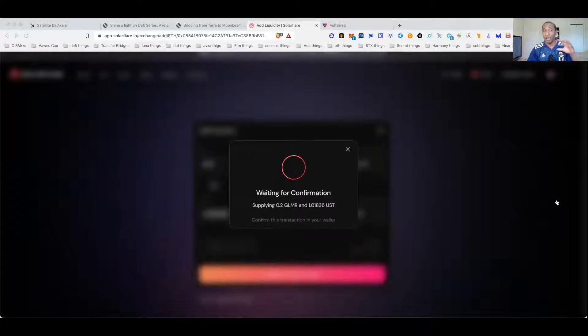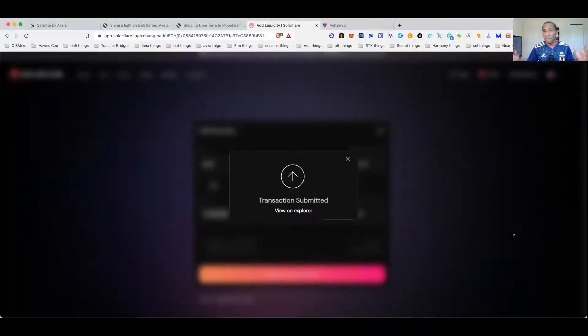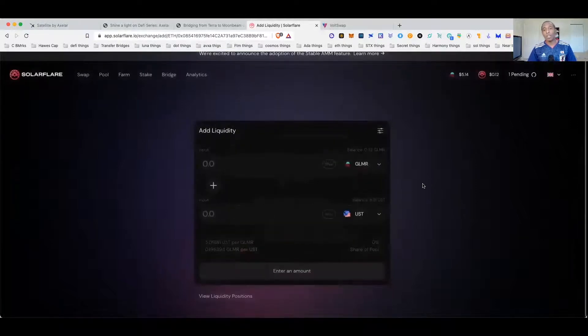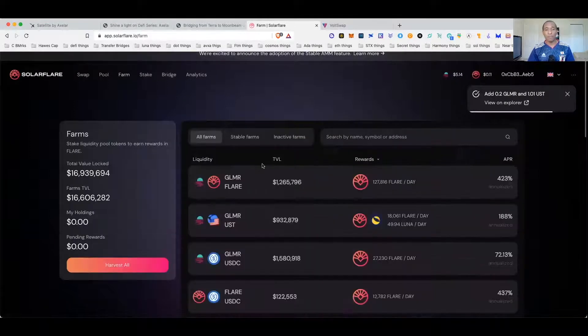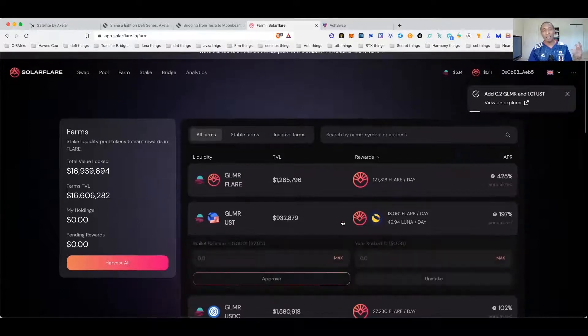I always try to remind you guys because a lot of times you're just clicking through and don't realize, but a lot of these networks are still in beta mode and you don't want unlimited spend with any potential issues that could come about down the line. Transaction submitted — we should be all good. We'll wait for the pool to finish, then come over to Farms. There it is — our pool is done.